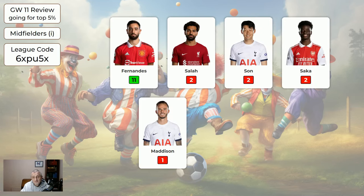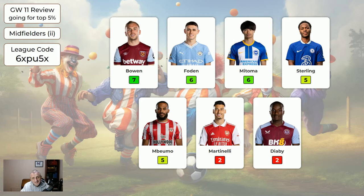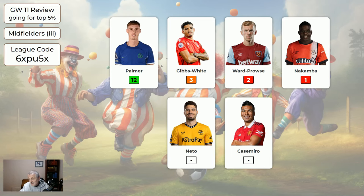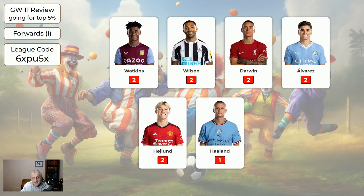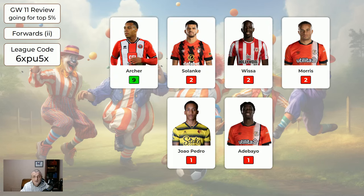For the midfielders, it was only Fernandes who scored any points among the expensive midfielders, and that was in extra time — a random two of these would average 7.2 points. The second page of midfielders did a fair bit better — a random two would average 9.4. Palmer got 12; the Chelsea–Tottenham game was exceptional because Tottenham were down to nine men. For the forwards, the expensive ones averaged just 1.8. Archer got nine among the cheaper forwards but was probably on your bench anyway, averaging 2.8.